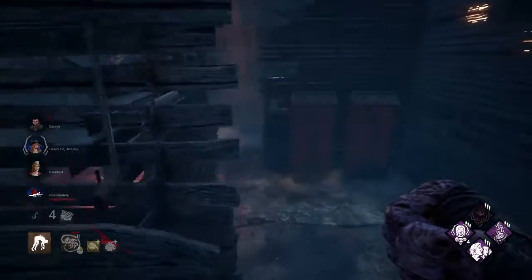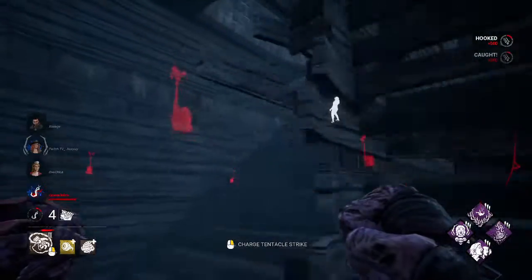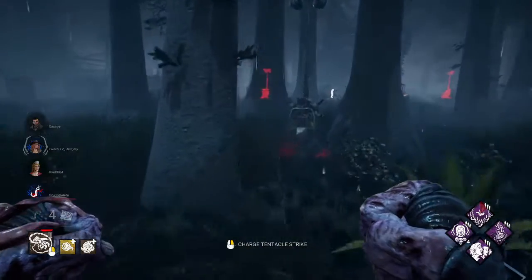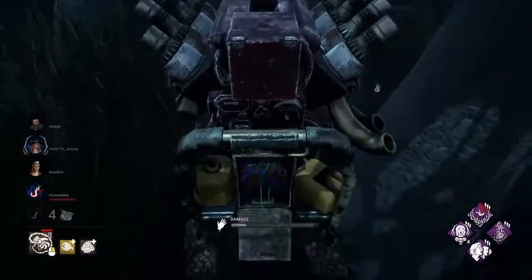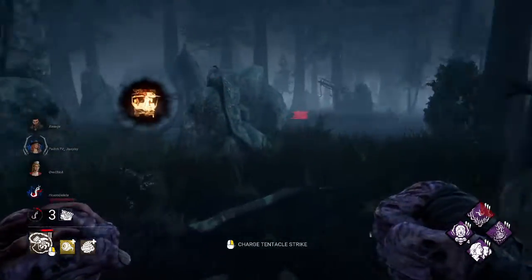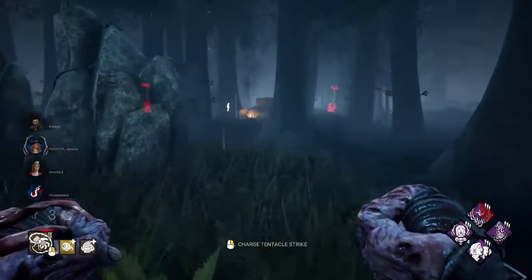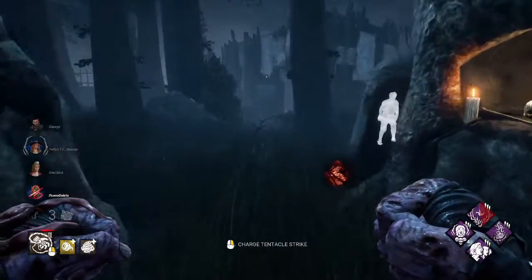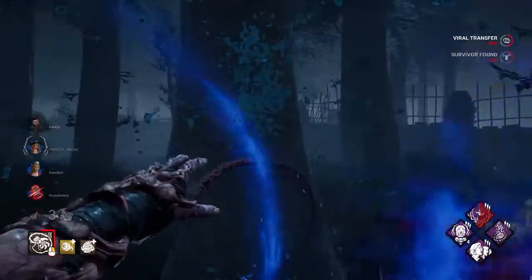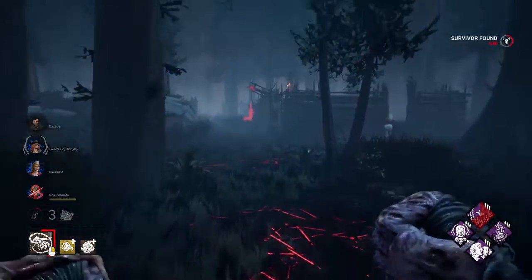The last perk is Deadman's Switch. So if I chase them off or they let go of the generator, then the generator will be blocked. It's pretty good — it gives me some time to go to that generator and start doing damage. It's infected. Stacks from Save the Best for Last.